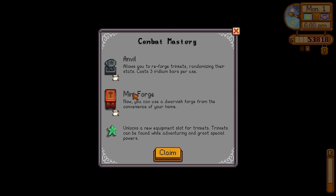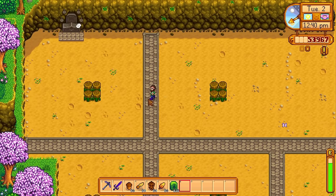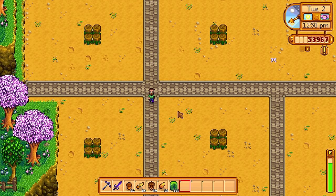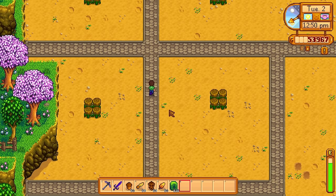The Combat Mastery gives you the Mini Forge — the exact same as the Dwarven Forge over on Ginger Island — plus the Anvil and Trinkets. Trinkets really make the game a lot more fun, adding a lot more dynamic to combat and dungeon exploration. The Farming Mastery has the Statue of Blessings, which can give us a luck perk, and that's something we want as well.